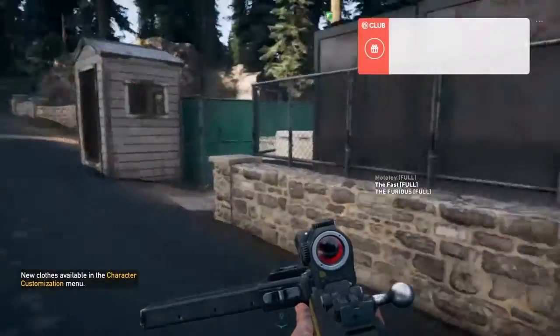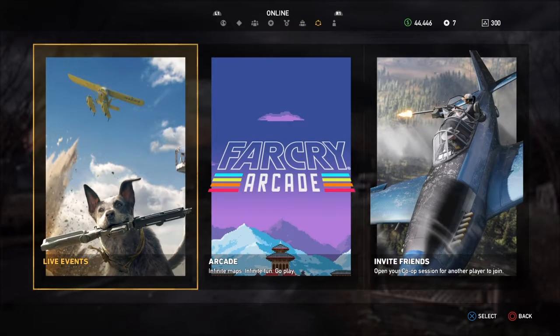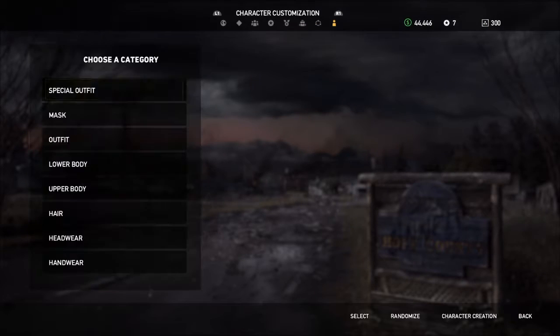These two outfits — Vaz and Citra — were released last Friday. For those who don't know how to unlock these, just go to the Ubisoft Club if you have one, and just unlock them. Once you buy the outfits from the Ubisoft Club, scroll over and go to the far right.